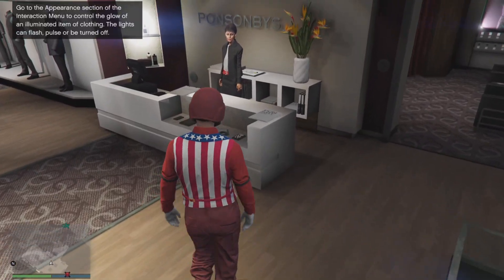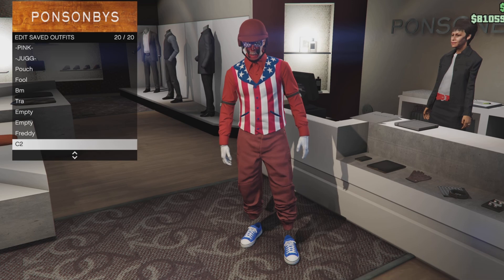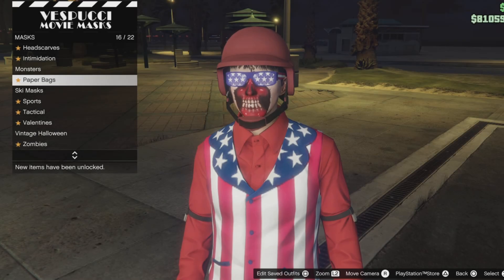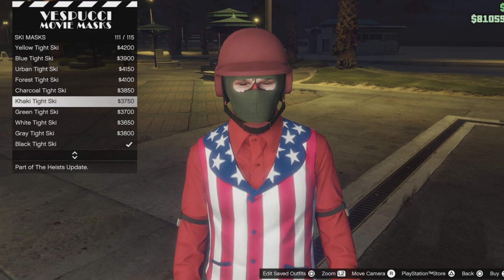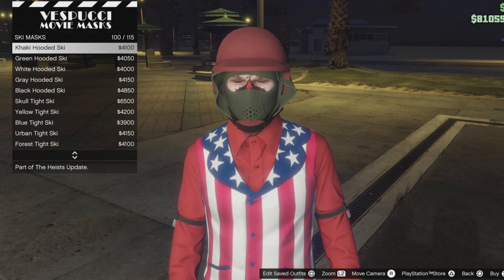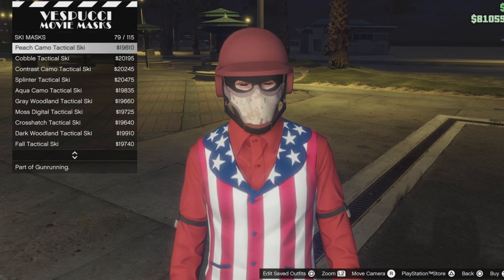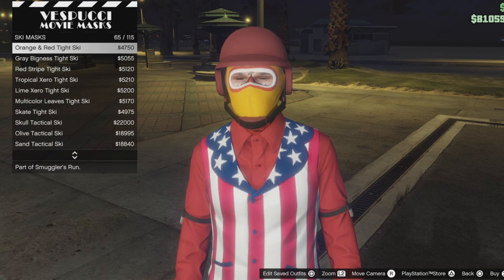Now save your outfit and head to the mask store. Once you purchase the fortune lifestyle items you keep them forever, but everything else will go away. At the mask store, go to ski masks or select any type of mask of your choice. I want to select this red skull mask.